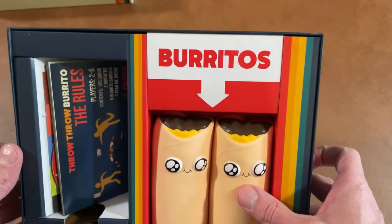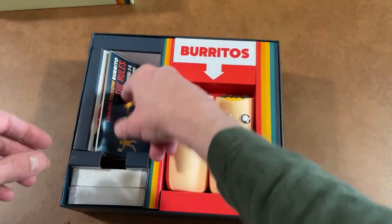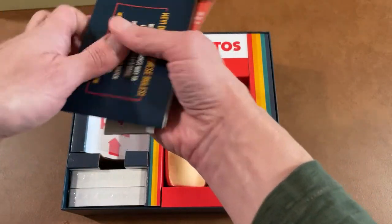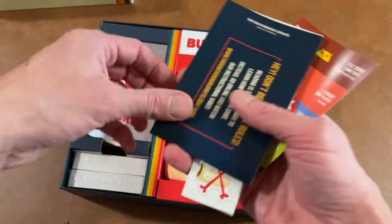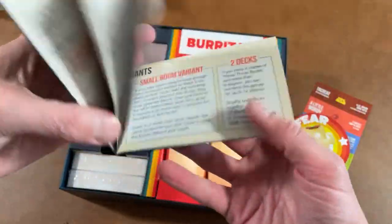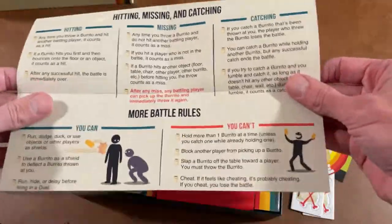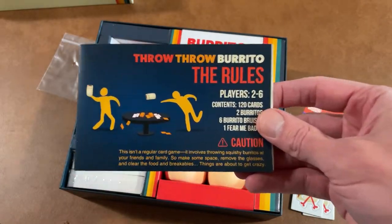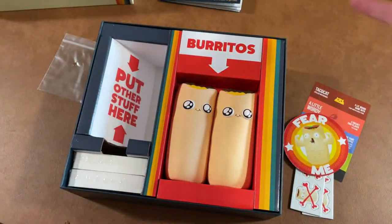Okay, these things are properly labeled as burritos — we'll take a look at those last. There's a lot more to this than I thought there would be. We've got the rules and some variants. For what this is, it looks a lot more complicated than I would have thought. As you know from my previous unboxings, I don't usually look at the rules because it takes too long to read the rulebook on video, and I haven't played it yet.